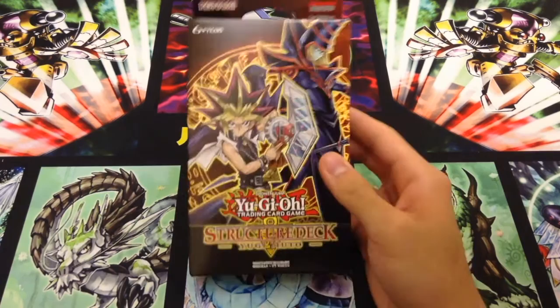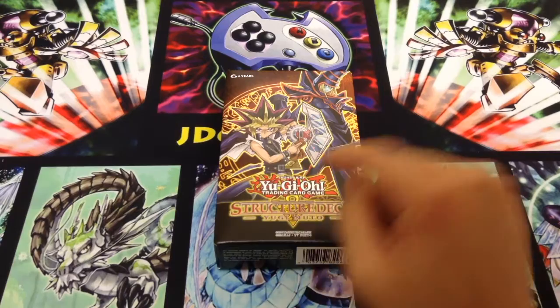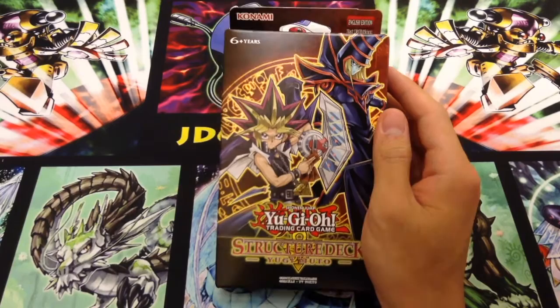Hey everybody, this is JDGaming back today with an opening of the brand new Structure Deck Yugi Muto. We already had the starter deck a long time ago, we had the Evolution starter deck, and then after that they made the reloaded starter, but this is the first time they've actually gone and made a structure, which is what they've been doing since the beginning in OCG.